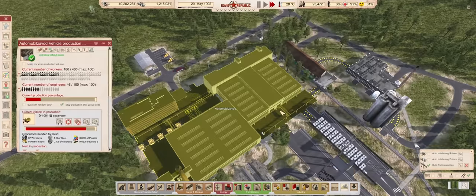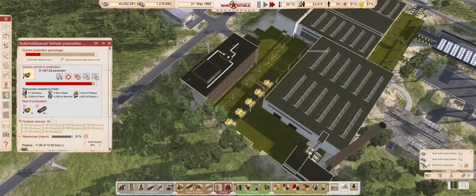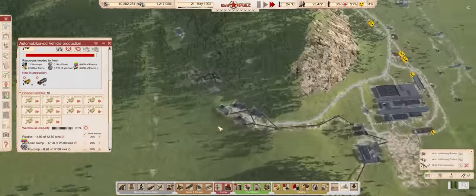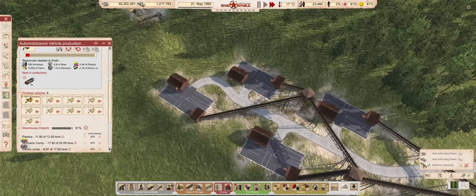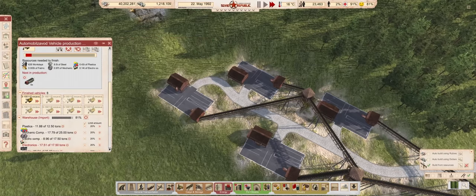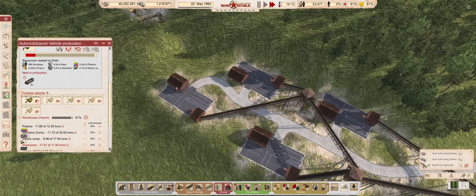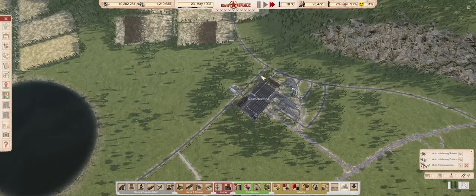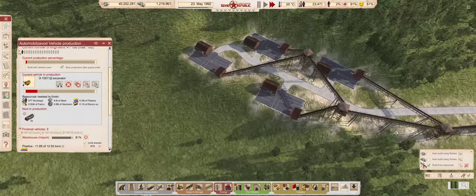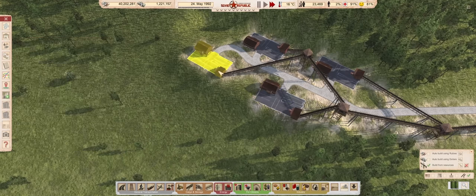Looking at the bauxite mines, I just remembered that we should look at our vehicle orders. And indeed, the excavators we ordered are almost finished. Let's send over the ones that are done. There's one still in the queue, so we will need to send that one over when it's finished.